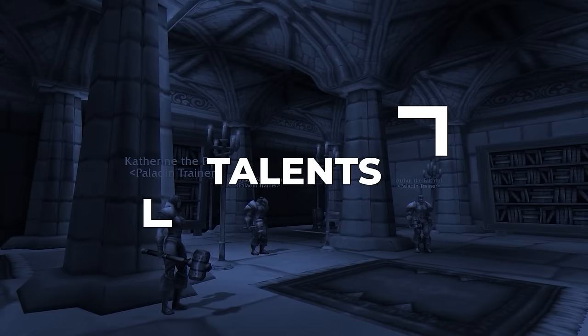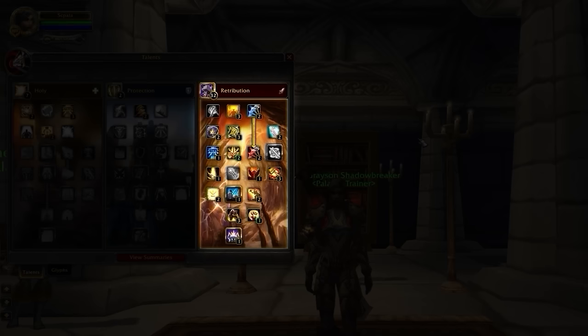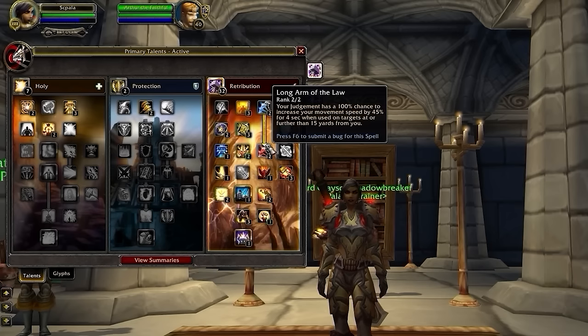Talents work slightly differently in Cataclysm, so let's break down everything you need to know. First, you'll need to spend 31 points into the Retribution tree before putting any points in Holy or Protection. Paladins have two distinct builds in Cataclysm, but we're going to start with the more conventional option, which is ideal when playing with another DPS and Healer in 3v3. The first key talent is Long Arm of the Law — a crucial talent for your mobility, giving you a 45% speed increase when you cast Judgment on targets further away.